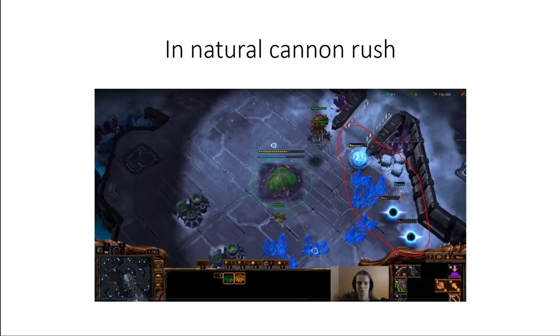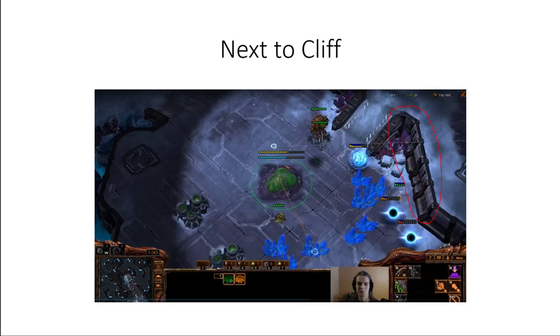An in-natural cannon rush is one which you either aim to make the cannons to kill the natural, or to proceed into the main base with either immortals or stalkers. A next-to-cliff cannon rush means that it's built next to the cliff that separates the main and the natural.